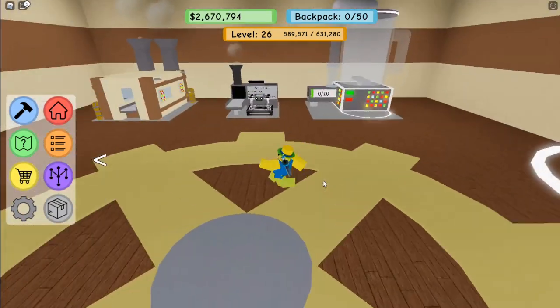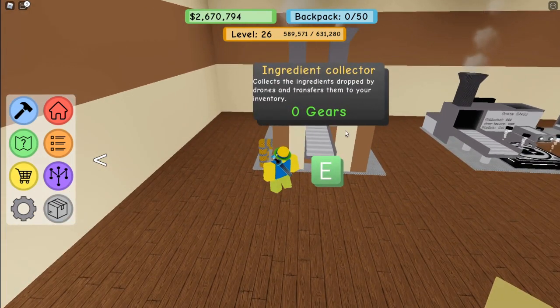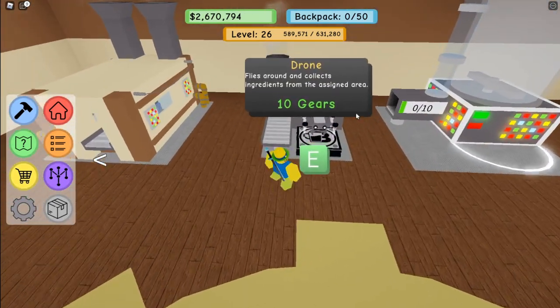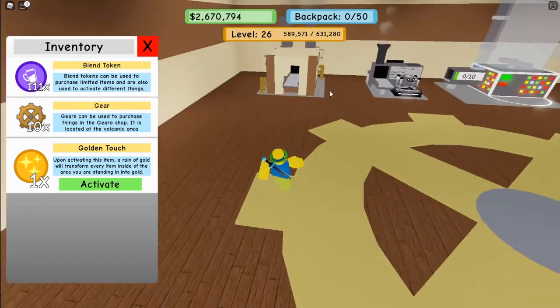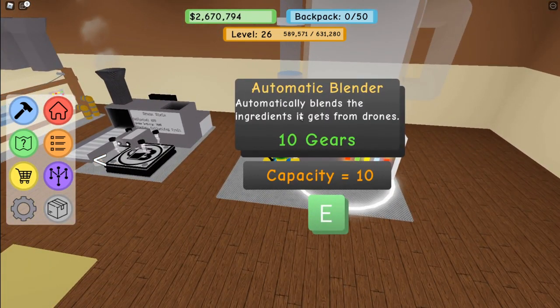So right here is where we get the drone. There's an ingredient collector for free — I'll get one of those. You can only have one but they are free. Then this drone is 10 gears — I definitely want a drone. The next one is 20 gears. You get one gear for each quest you complete, so I completed 20 quests to get in here, so I have 20 gears. I spent 10 on the drone, leaving 10, and there's also this automatic blender ring that blends ingredients it gets from drones.